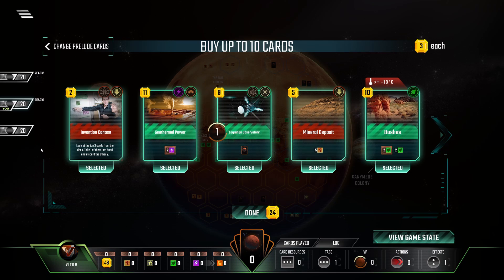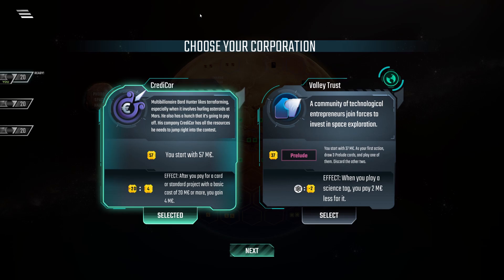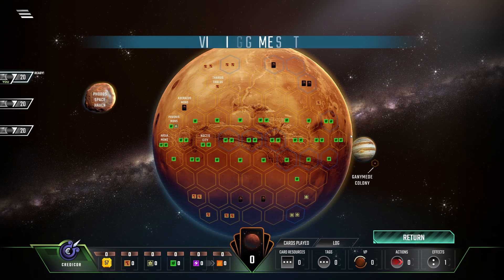Let's just get to the second hand and see what we have there. On my second hand I got Credit Core versus Valley Trust. Let's just start with Credit Core because I think it's generically a really good corporation. Interestingly I got Aquifer Turbines again. Opal Construction Yard is quite good - with Credit Core you want to play some expensive cards, and these are often space cards, so you can use the Titanium. Aquifer Turbines on the base map is just pretty good because you can pick up two cards if you're lucky, and I am first in the order.